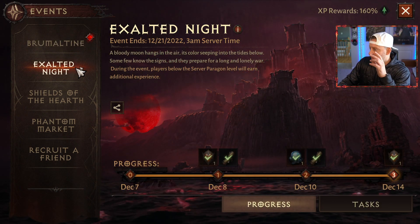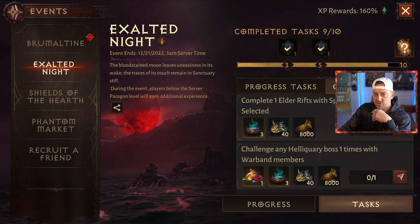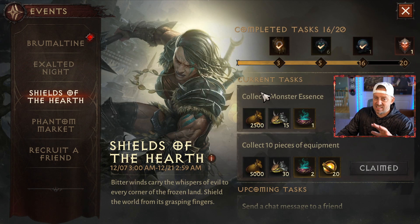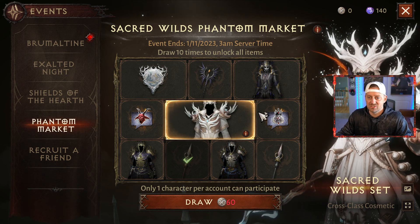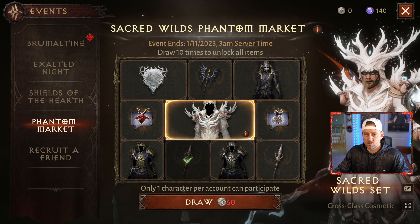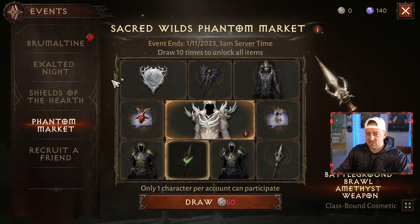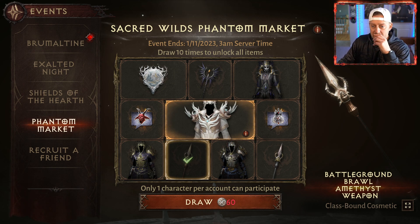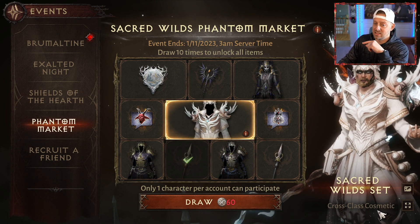We have the Exalted Knight and I've progressed pretty nicely through this — we're almost to that final legendary piece of gear. We have the Shields of Hearth and we have the Phantom Market. This is the one where I was saying in the update video I wasn't sure how this was going to work — if you were going to have to pay money to unlock any of these things. I did unlock this piece of gear with my first unlock, which was free: the Battleground Brawl Amethyst Weapon. It's a class-bound cosmetic.